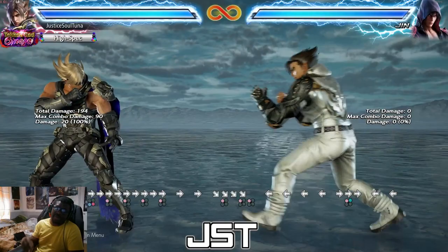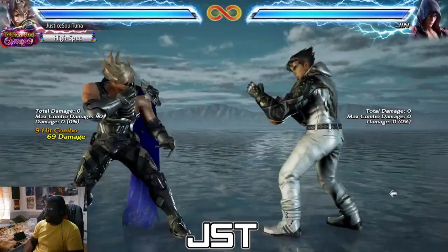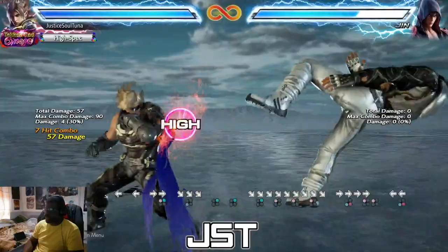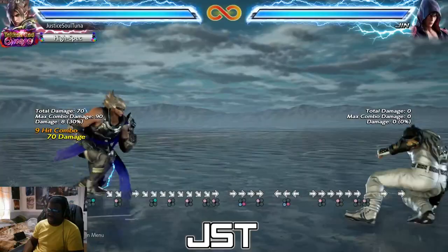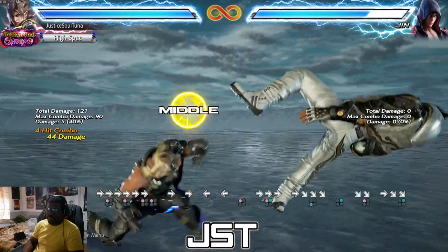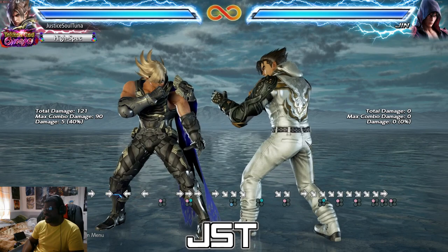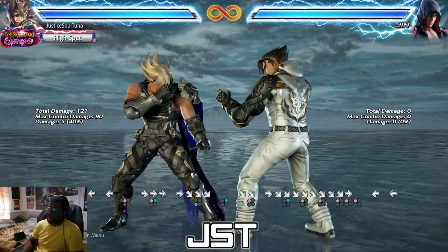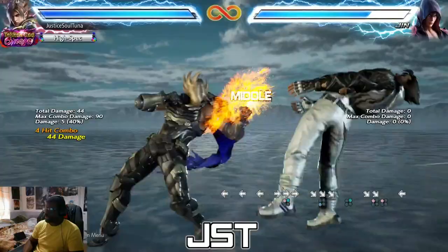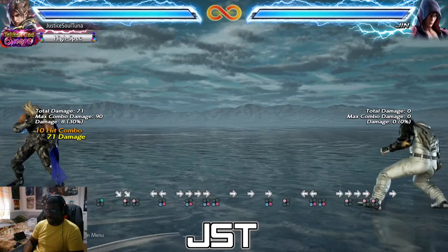Arc blast — most people know the standard combo: down forward 2 for 69 damage, which is down forward 3, down 2, jab, down forward 2, 1. Some people know you can do down forward 1 to get 70 damage, but it's a bit finicky — you have to do a micro forward down forward 1 and it's not very consistent. But with while running DEN new combos become possible — right, 71 damage, which is one of the highest damages you can get from a clean hit arc blast.